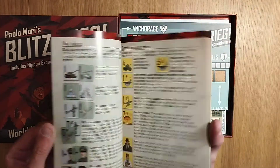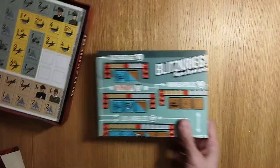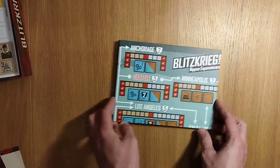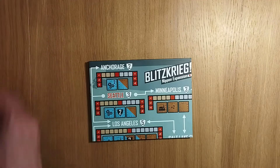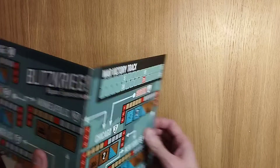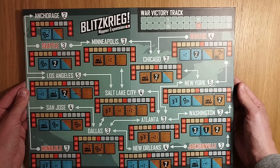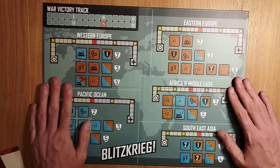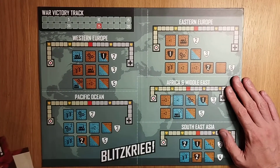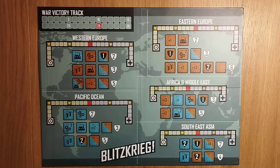There's the Nippon expansion — this is obviously a different edition — and it looks rather interesting. The first time I saw the board it looked a bit too bleak to me; it's very much like a GMT game, which is not a bad thing whatsoever. Let me find the correct side — that's the expansion side, and there we go, that's the regular side of the board we want.